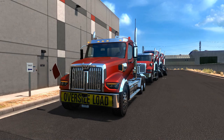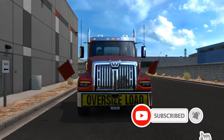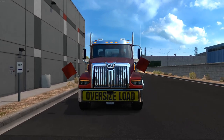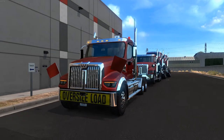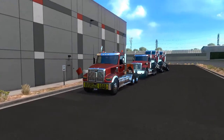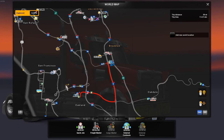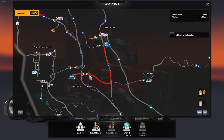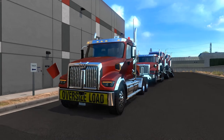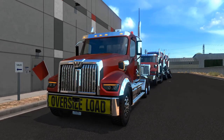Hello everyone, my name is Prime, and welcome back to another very special episode of ATS Showcases. Today we are going to be driving the Western Star 49X, the brand spanking new truck that's in for the real world and ATS. We're here in Stockton, California at a Western Star dealer, pulling some 49Xs to Oakland — just a small journey. Let's go into some of the configuration options for the 49X because there are quite a few of them.